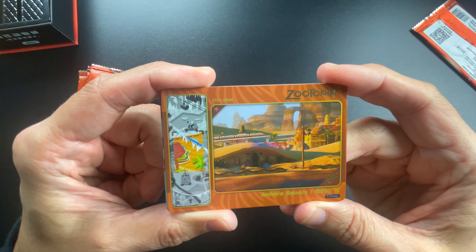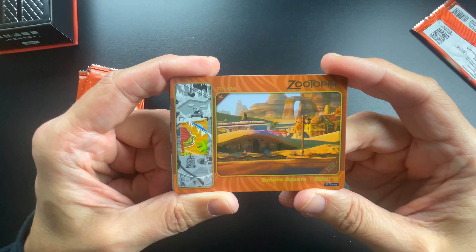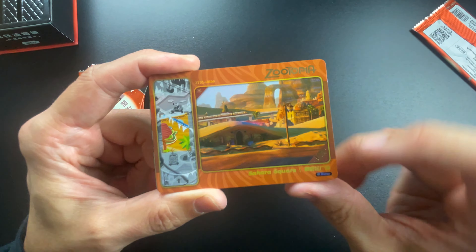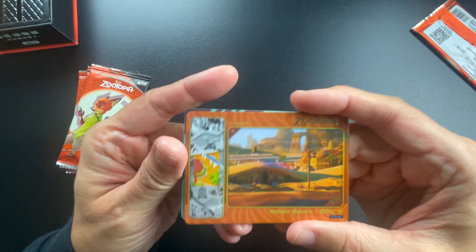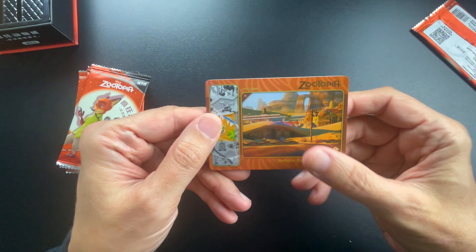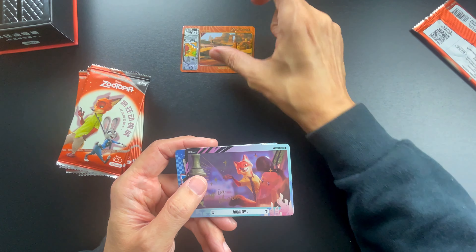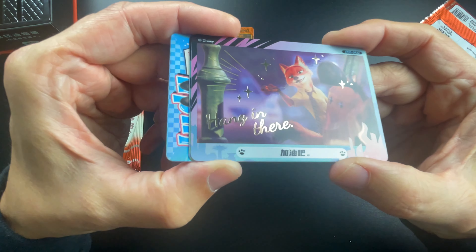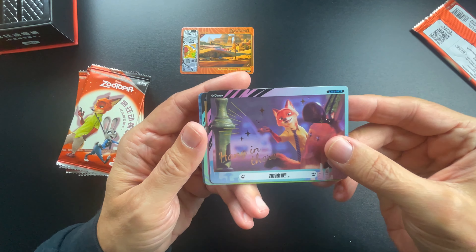Here is a scene from the movie — Sahara Square. If you're not familiar with the movie, there are different locations, just like in human life. This is a UR card. Unfortunately the way they number these cards, the numbers are very small, which makes it difficult for me with my vision issues, but I'll do my best to separate these in what I think is the correct order.